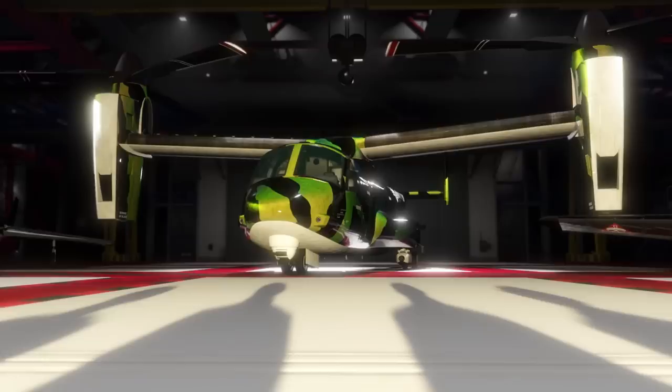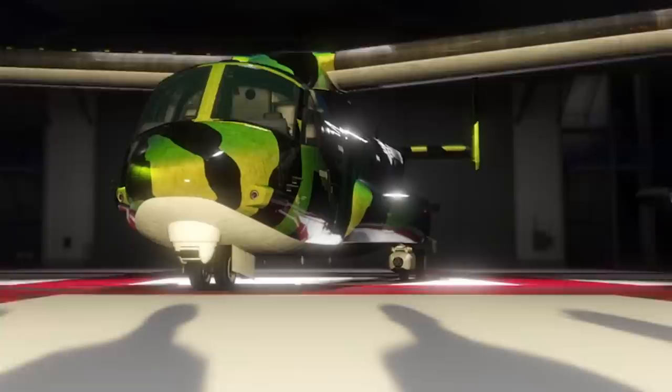In the next frame, we can see the Avenger being stored in a hangar. You used to only be able to store it in your facility, but now you won't need a facility — you can just store it in a hangar. Or if you don't want either, you can just buy an Avenger now. That removes a massive paywall of needing a hangar or a facility to buy this vehicle.